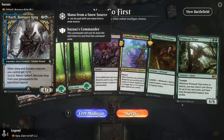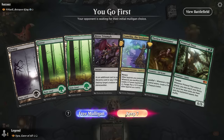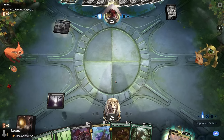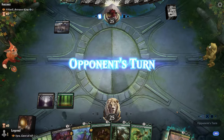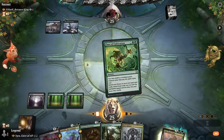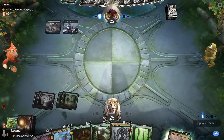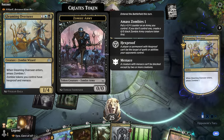Game five: we're on the play facing Narfi Betrayer King — blue-black, maybe snow. No early mana acceleration so we're a bit slow out of the gates. Some powerful three-drops and eventually Primeval Titan. Flare of Cultivation will have to wait, but don't mind just hardcasting it here. Next turn could already play Igra. Opponent with a Gleaming Overseer — so it is more of a zombie deck.